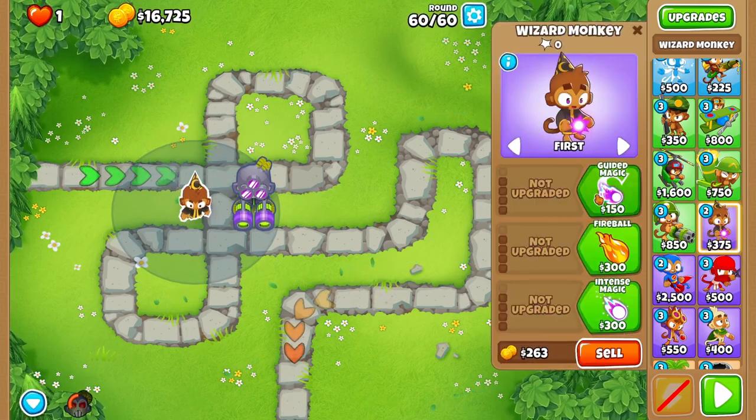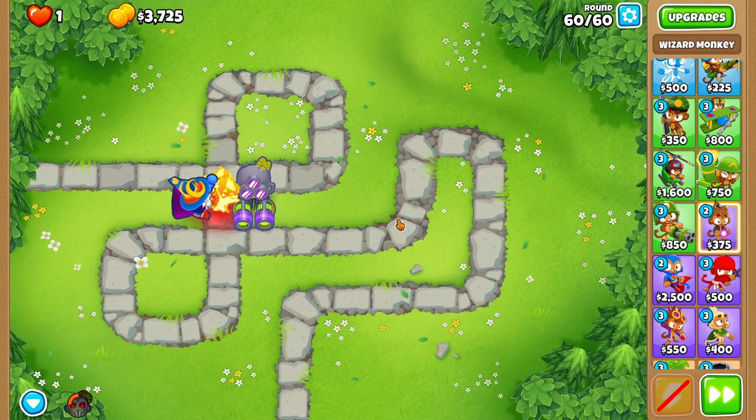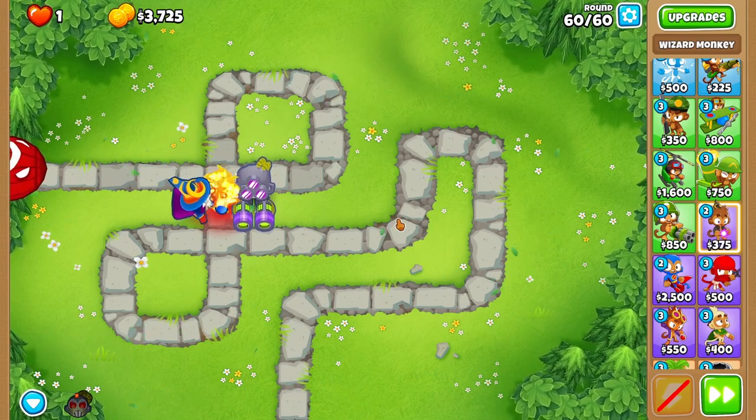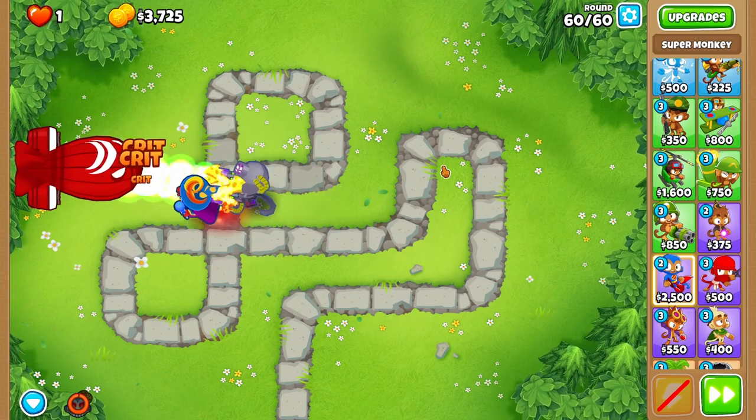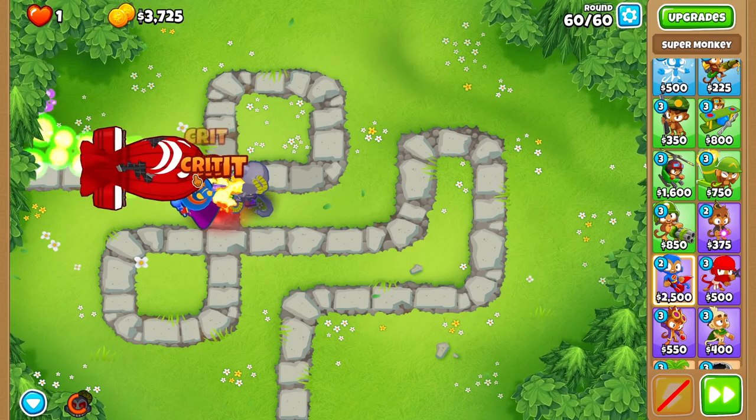So let's go for an Archmage with wall of fire. We have $3,000 left, we'll just see where this takes us to see if this is enough or not. This BFB is for sure slow. I'm gonna use his ability to see if it does any damage. I'm not too sure about thousand range or not, but we're doing pretty good damage.